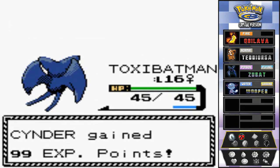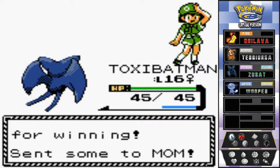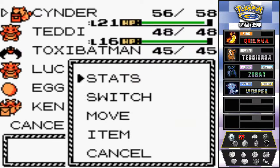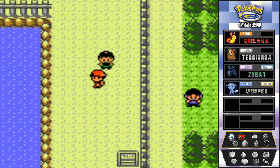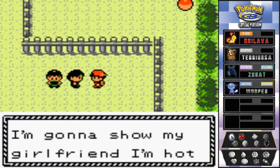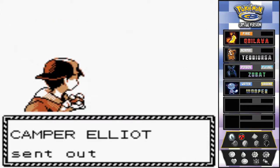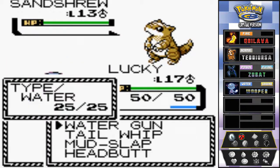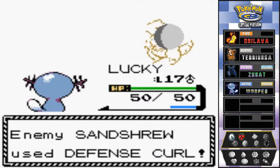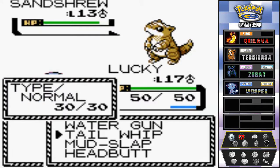Everyone gets experience points - good stuff! Cam concedes defeat. Let's switch it up. Toxic Batman and Lucky are really close to evolving so I should make it a point to actually get them both to evolve. Camper Elliott shows up talking trash, coming out with his Sandshrew. We go with Lucky - let's go with that mud slap, though I should have gone with water gun. Accuracy fails, so we go again.